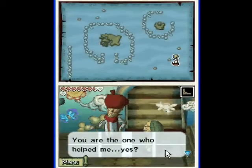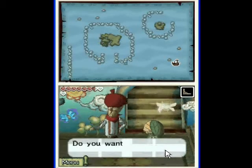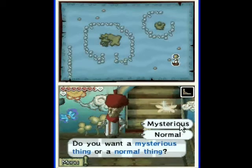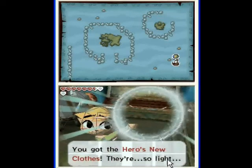Gonna give me anything? I am terribly sorry. You're the one who helped me, yes? I should do something to thank you. I will give you a present. Do you want a mysterious thing or a normal thing? A mysterious thing.